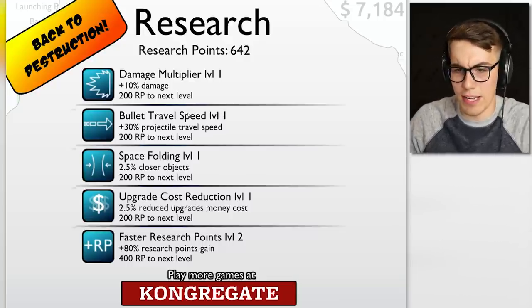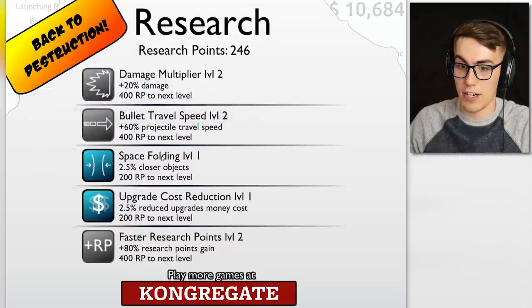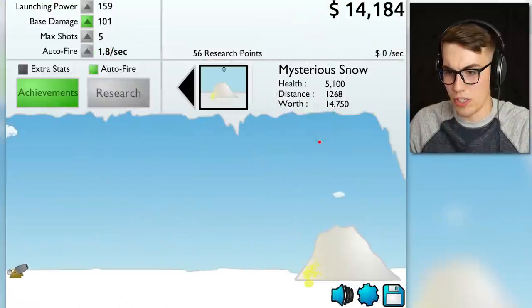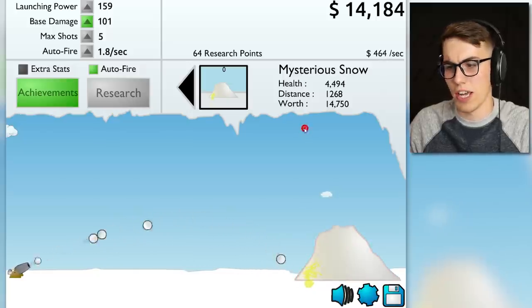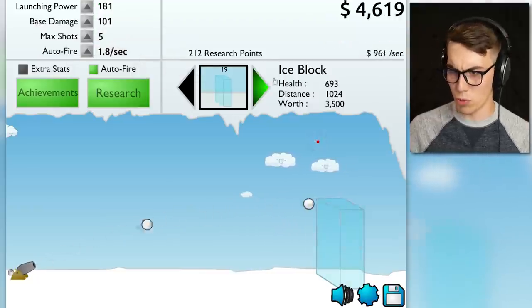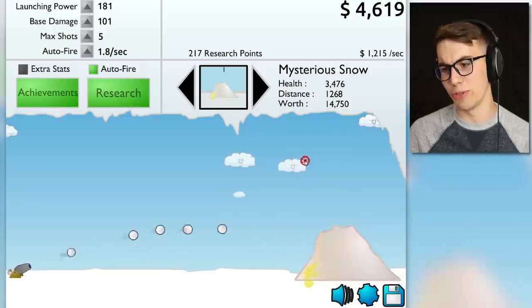Let's get some more research — more damage, more projectile speed. That's actually all I needed — now I can go get the yellow snow. Upgrade cost reduction, sure. Let's switch to the yellow snow — we can reach it! We just got to kill a couple of these mysterious snows and we'll have lots of money. Launch power is up, and now we can easily reach that yellow snow. We have 400 research points.